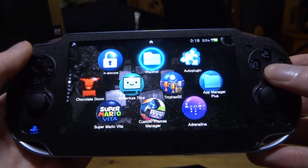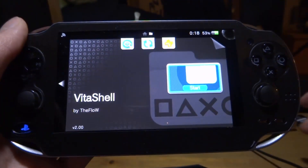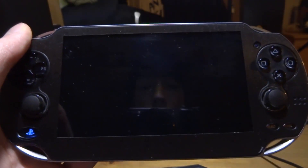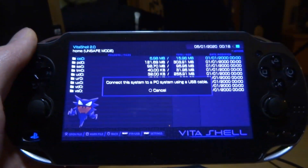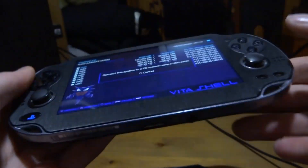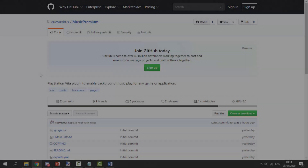To get this plugin, go ahead and open up VitaShell. You must have custom firmware if you want to listen to music while playing your games. You can either use a USB connection - press select to connect - or use the FTP server, either one is fine. I'm going to connect via USB and then drag across the files.